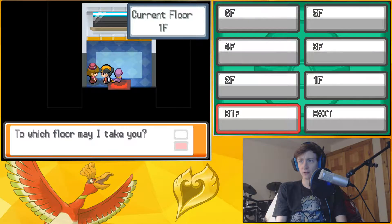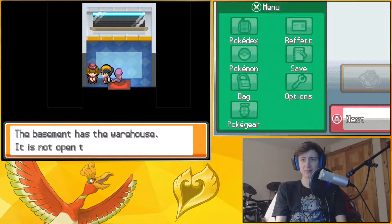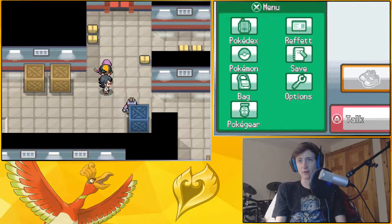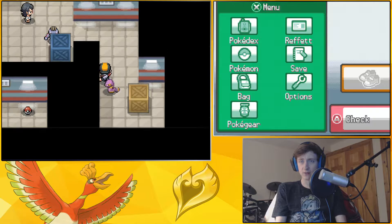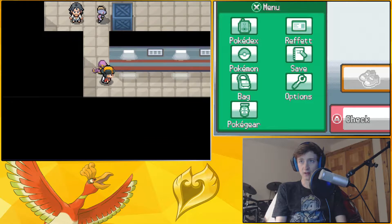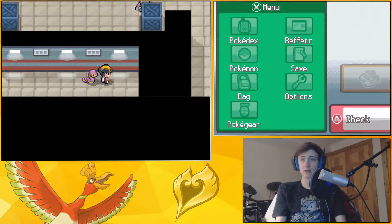Which floor are we gonna go to? We're gonna go to Basement Floor 1, because I completely forgot that we could go into the basement. Basement Warehouse — not open to the customers. Yo, Machoke, move that container for us. Thank you, sir. I'm gonna go in here and steal your merchandise. Found an Ultra Ball, actually — that's very useful. And we got an Aether. Very nice, very good.